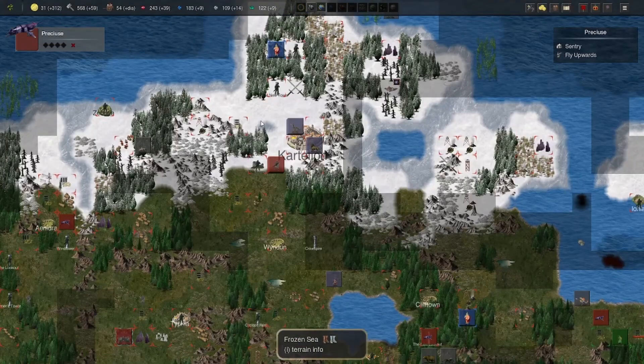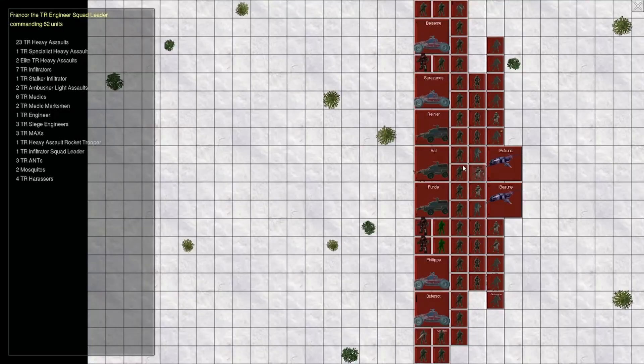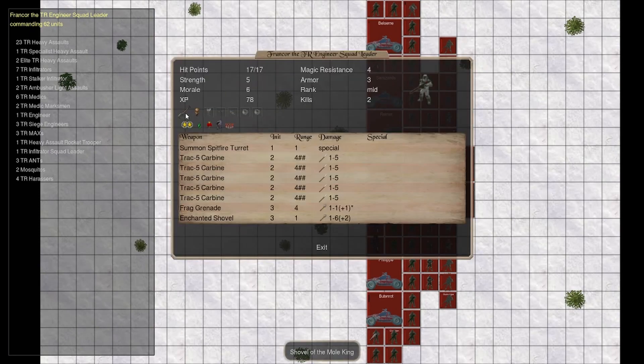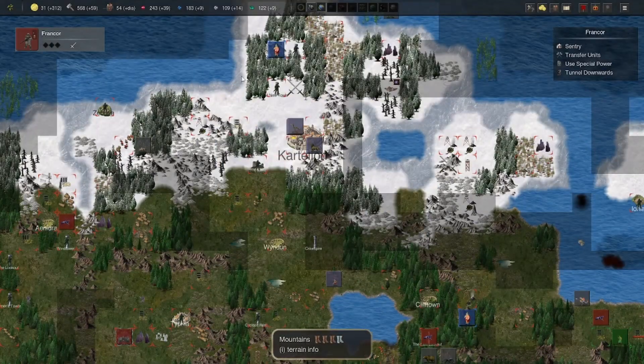Let's go here — that should be easy. Eliminate this guy. You can also tunnel downwards? How can you do that? Because of the Mole King — the Shovel of the Mole King. Anyway, you can do Steel Rain and teleport all over the map, which is actually awesome.